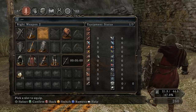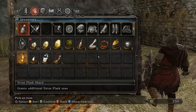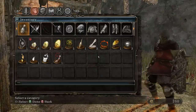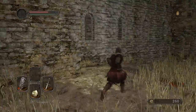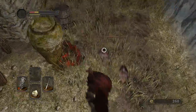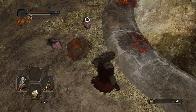What is that? It grants additional estus flask uses. Oh holy shit, what the hell are you?! I'm so confused right now. They're hard too - what the hell?